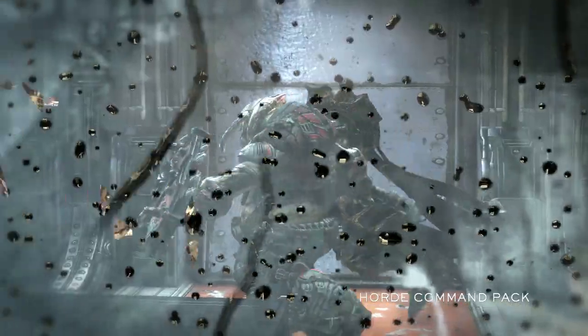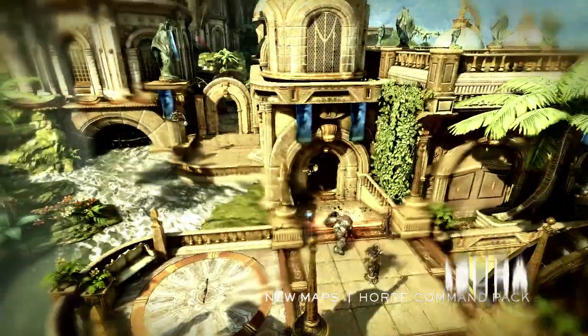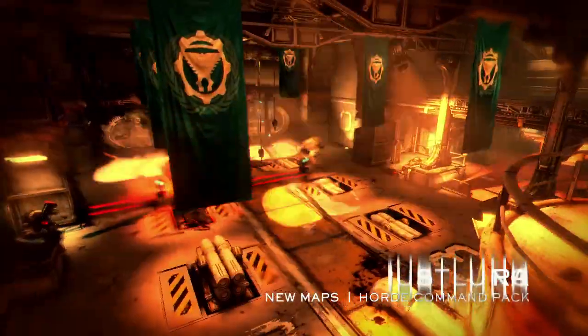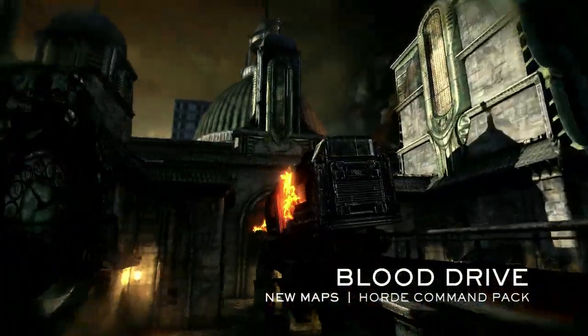And you're gonna need them now that the locusts done wormed their way into three new zones. The island resort of Azura has two beautiful snipers overlookin' a deadly explosive weapons pickup, while the Fordex Rustlung house a battle-ready silverback. And we're goin' back to our favorite murder hole, Blood Drive.